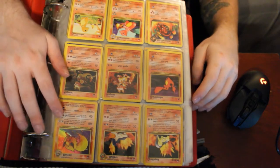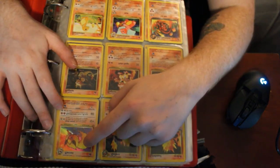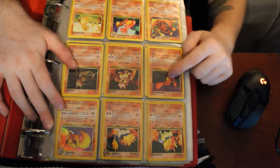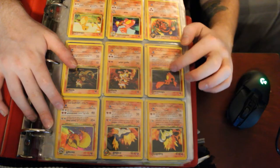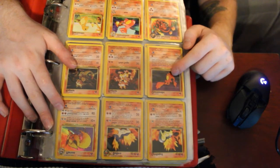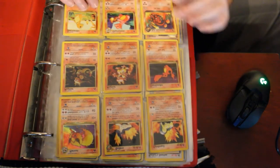The first set of cards that I think are cool is this holographic Flareon right here. I also like the little basic drawing of Charmander down here. I like the Dark Charmeleon, that's pretty cool.